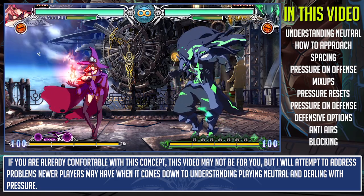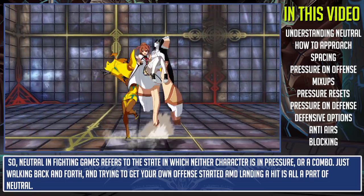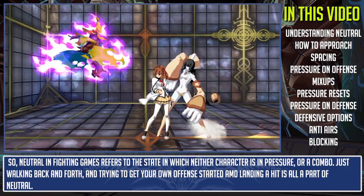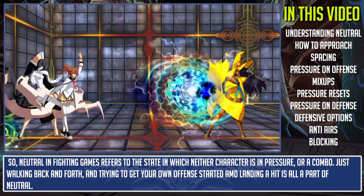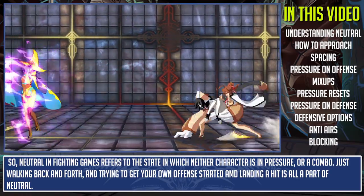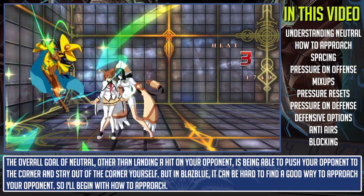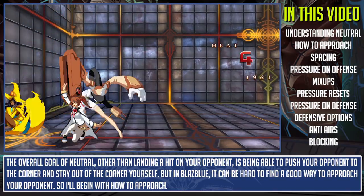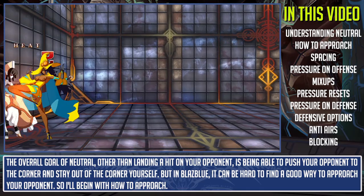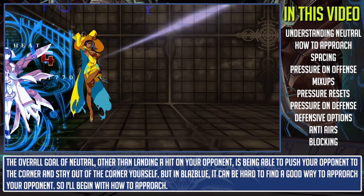Neutral in fighting games refers to the state in which neither character is in pressure or a combo — just walking back and forth and trying to get your own offense started. Landing a hit is all a part of neutral. The overall goal of neutral, other than landing a hit on your opponent, is being able to push your opponent to the corner and stay out of the corner yourself. But in BlazBlue it can be very hard to find a good way to approach your opponent.